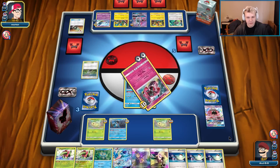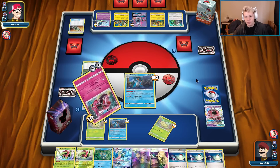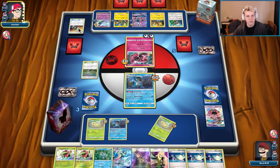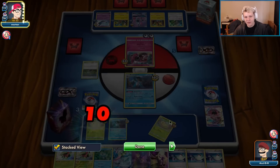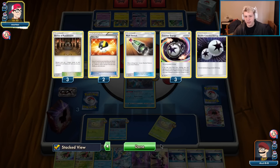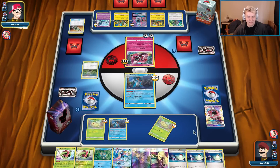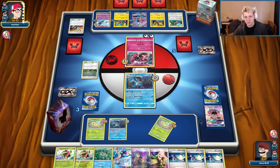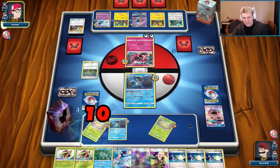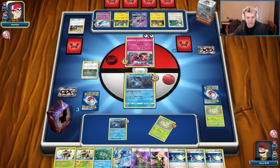He KOs both Chikoritas. He also turns off his Counter Energy. He probably plays four Counter Energy and he hits the second Rainbow Multi-Switch — that's pretty cute. But once again he doesn't win the game, and this removes damage from play so it still kind of doesn't matter. We just need to find our Rescue Stretcher and go from there. We're probably Cynthia-ing to start this turn.